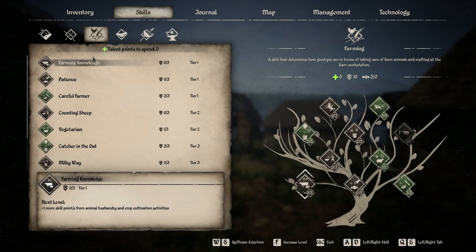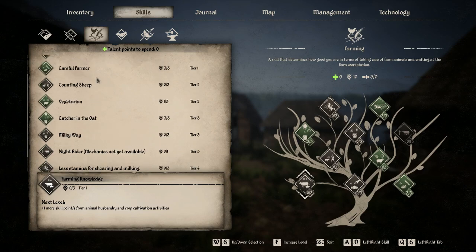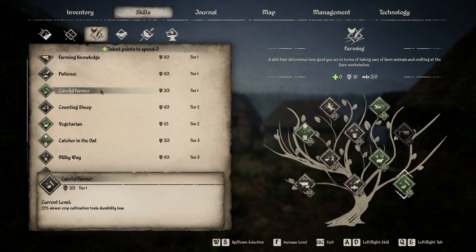As far as farming goes, this one is very dependent on how you farm in the game. The most useful skill I've picked out is Careful Farmer, because it makes sure your crop cultivation tools — your scythe, your hoe, and your seeding bag — don't degrade as quickly. By default they degrade really fast, so having this slows that down, meaning you spend less time making tools and more time farming.